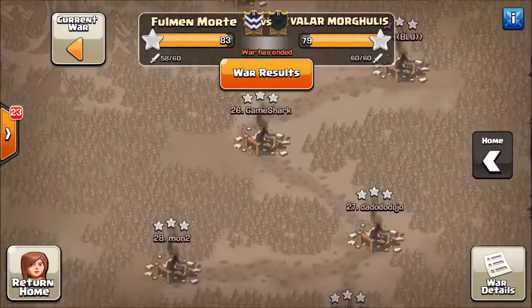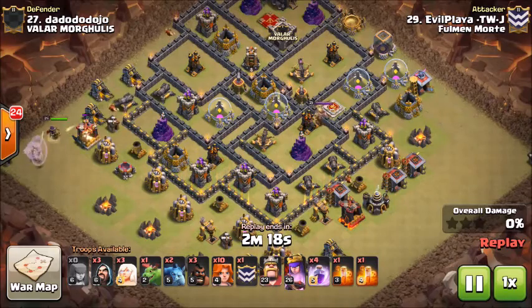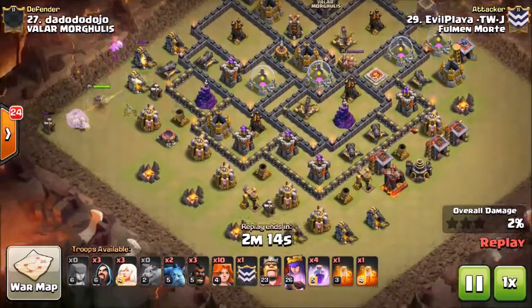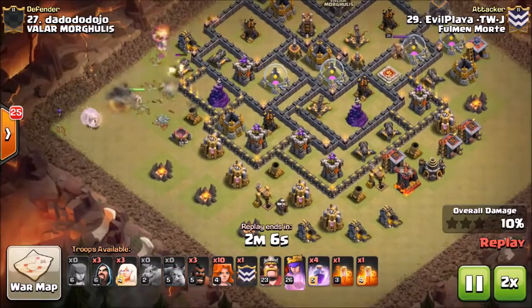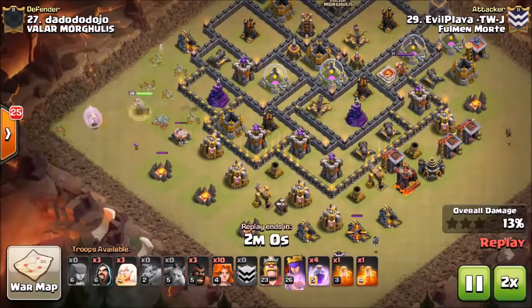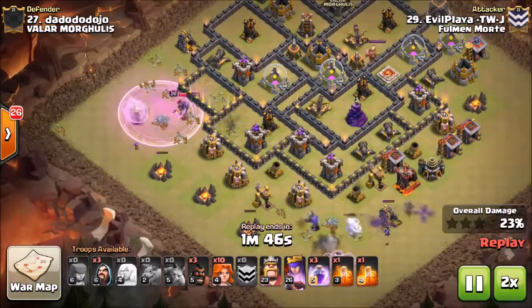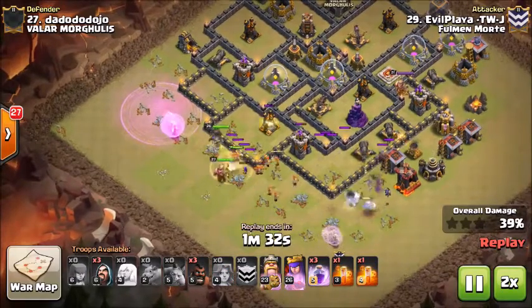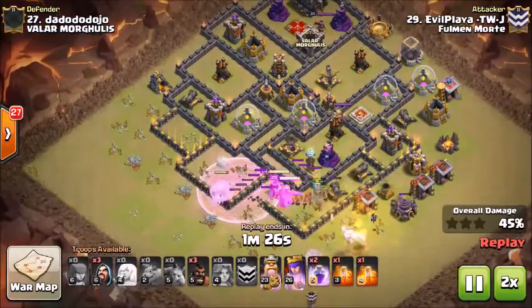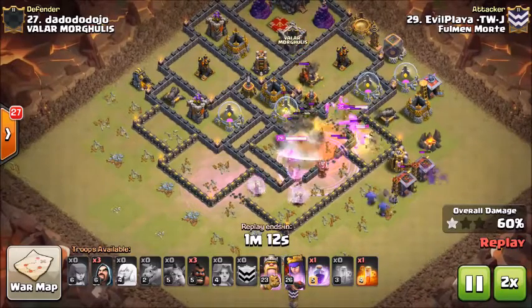The final six-pack this war comes from Evil Playa. He's going to come in with the seven-healer valkyrie attack. Gets queen walk down and then a baby dragon to help push her along through this base. Has his bowlers come down from the enemy clan castle, then gets a few healers on those bowlers so they are able to walk and take care of the trash on the bottom side. He's got a pretty wide funnel, so he sends in the valkyries, gets a rage down so they get through that first wall quicker, then gets the barb king down with the valkyries and rages for them so they rip through the walls in the core.